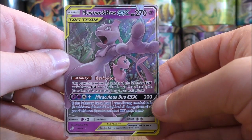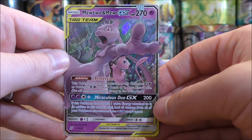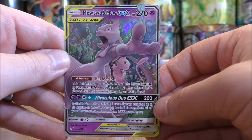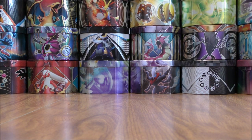It would be a Mewtwo and Mew GX — the best GX in this set. Its ability is Perfection, which allows you to use any attack on Pokemon GX or EX in play or in your discard pile. So a great attacker there with a very good HP of 270.